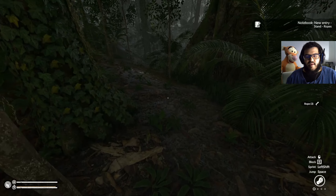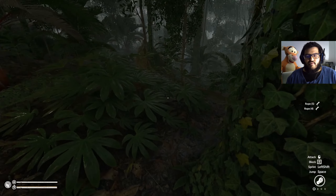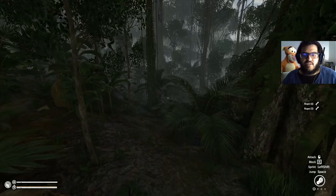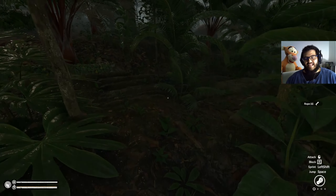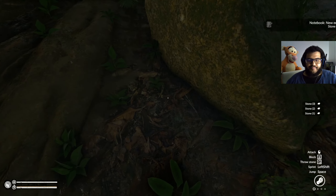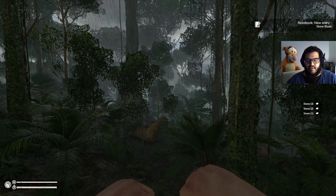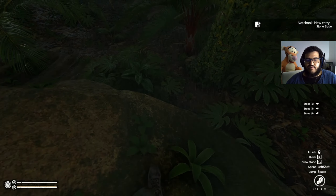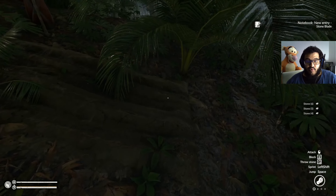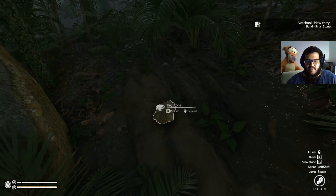I'm thinking of maybe making armor straight away. We're going to collect all the rope we can, which is 10, and we're going to use 8 of it, because I did get attacked. I got attacked by a tiger. We have another one. So the objective is to find something dead where we can get the bone off, or rocks — and there's a bunch of rocks here.